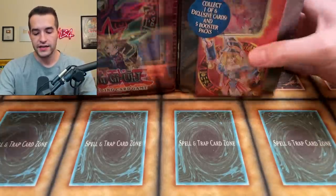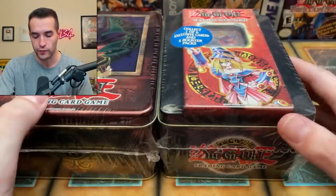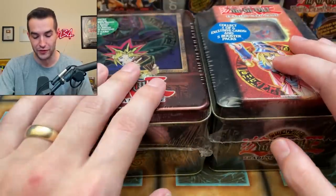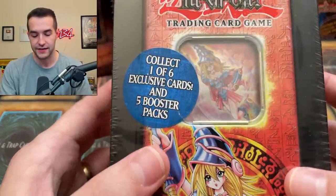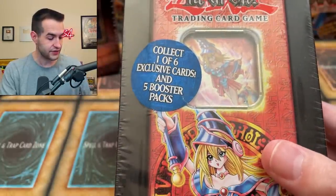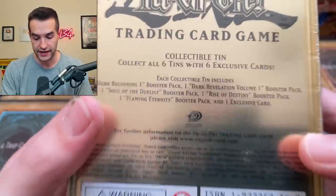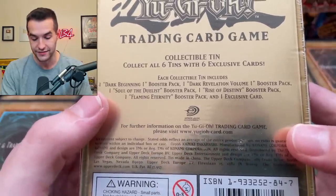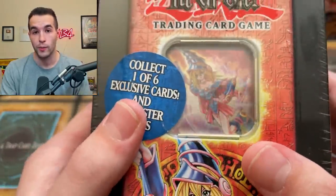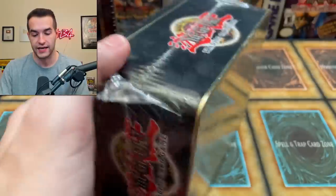All right, now we get into some big-time 10 openings. We'll start with Dark Magician Girl — this one might even be more expensive than the Dark Magician. It's a pretty amazing 10 from 2005. He has a list of stuff he actually wants to pull, so we'll go through that as we open the packs. Inside we have Dark Beginning 1, Dark Revelation Volume 1, Soul of the Duelist, Rise of Destiny, and Flaming Eternity, plus the Dark Magician Girl promo, which is pretty expensive graded PSA 10.